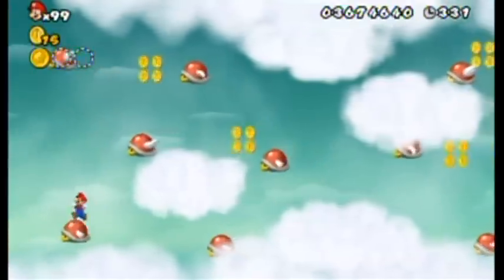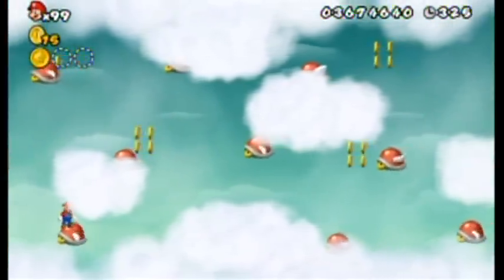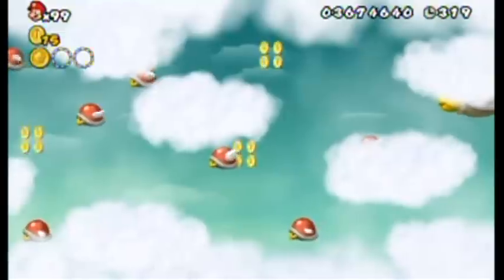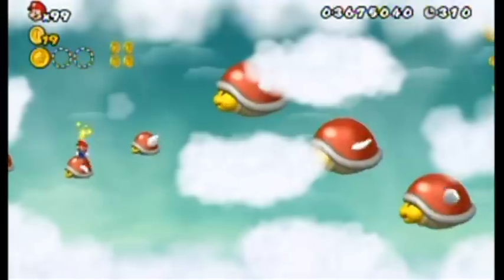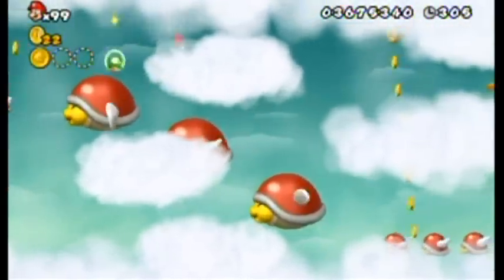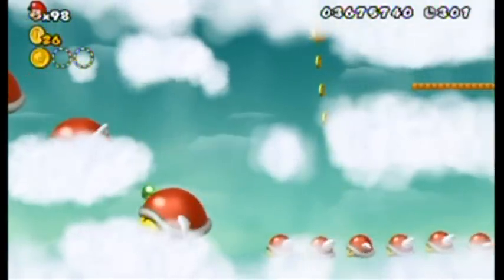So what I should do is collect the first two coins, then go through the level with Yoshi and collect the last one — try to preserve Yoshi until the end. As I said, I'm not the kind of person who uses power-ups; I prefer pure platforming skill. But we'll see when I get to the other two coins.